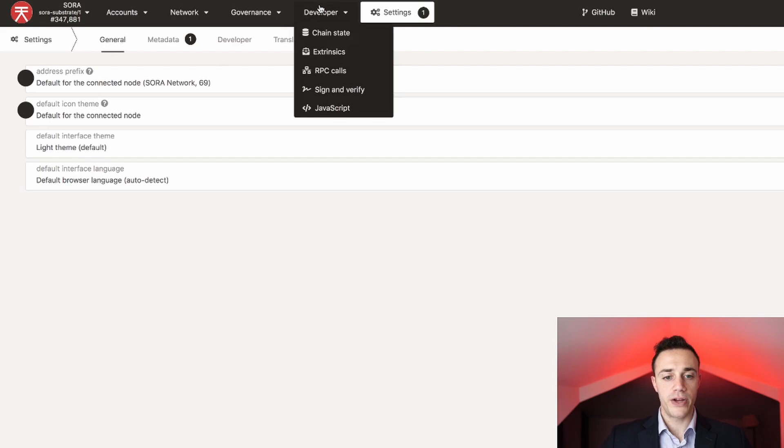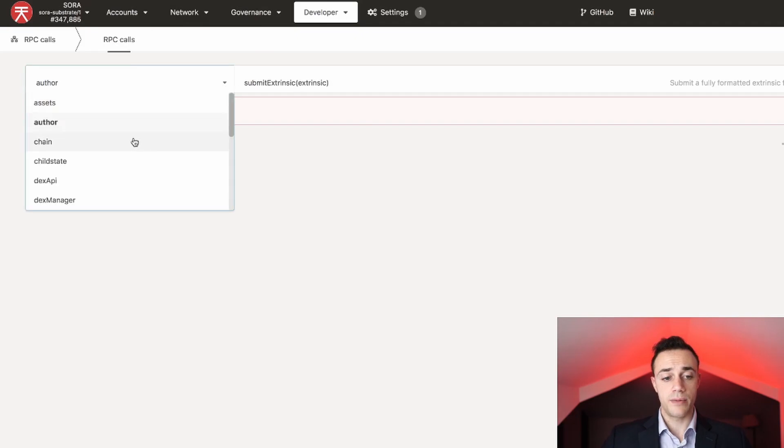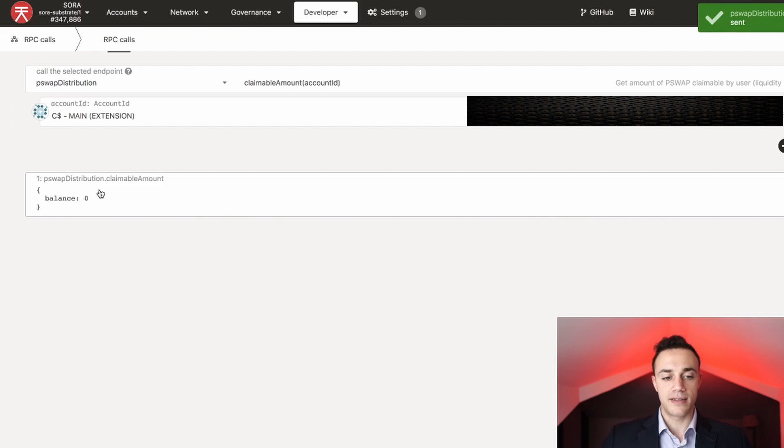Now what we do is come over to developer and hit RPC calls. Once we're in RPC calls, we hit the little down arrow and scroll down until we see PSWAP distribution. We click on that and hit submit RPC call. The claimable amount is zero because I just added liquidity to this wallet, but this is where your rewards are going to accrue and where you'll see how much PSWAP you are earning for adding liquidity.